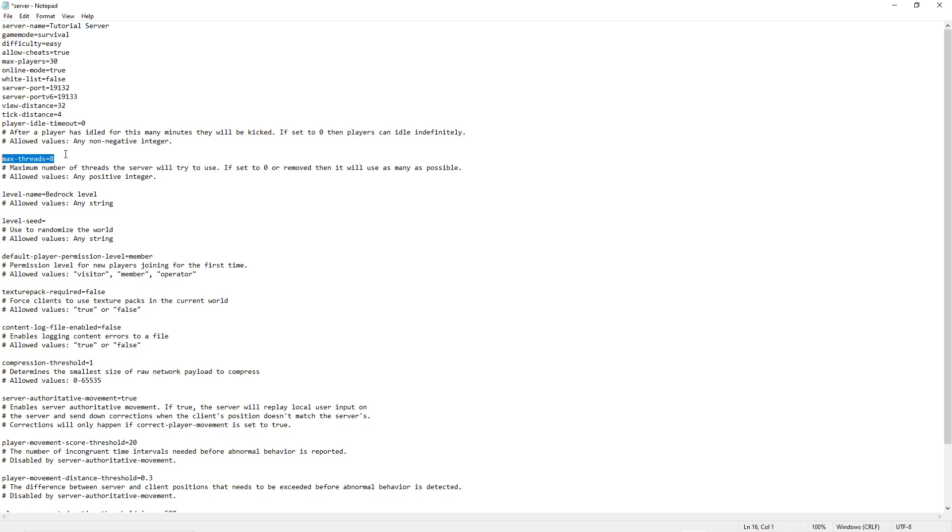Now there's max threads — this is probably one of the more advanced settings. This determines how much resources the server uses on your computer. If you're going to be doing a bunch of other stuff on the computer, you might want to keep max threads at like four or something; it really depends on how many threads your CPU has. I keep this at zero, which means it will use as much of the resources as it possibly can.